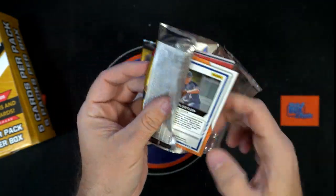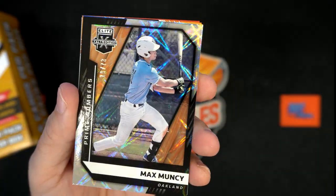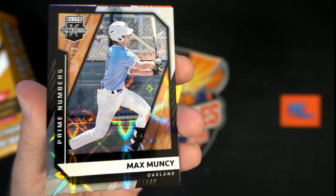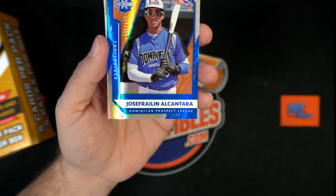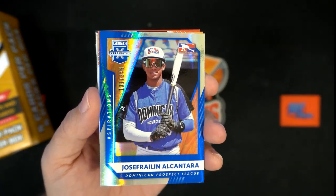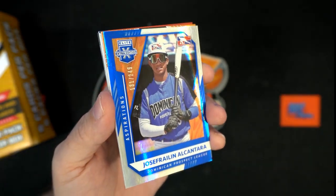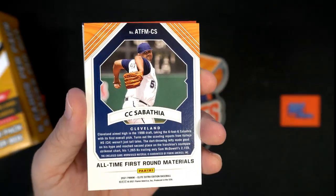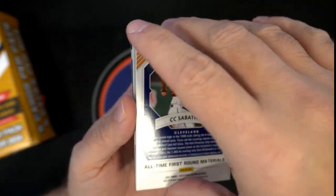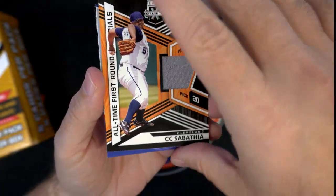What's up man — this is Joey by the way. You might be looking for my brother John P; me and him sound just like my mom can't even tell us apart sometimes. What is this — 19 of 73, Max Muncie, that's nasty right there, that's a nice pull. Then we've got Jossa Fraylin Alcantara, number 131 of 249, coming out to Lewis. Oh look at the CC Sabathia — is this going to be a relic? How cool is that man! CC Sabathia going out to Lewis.